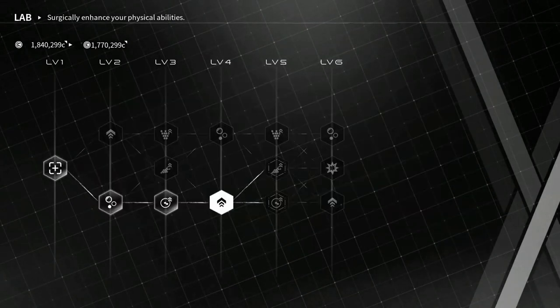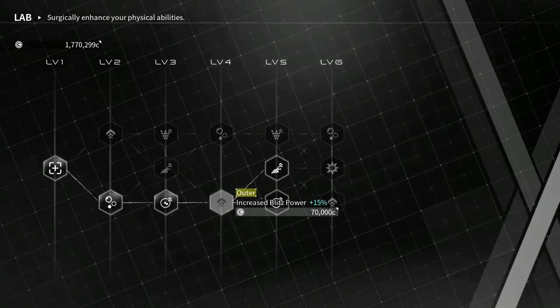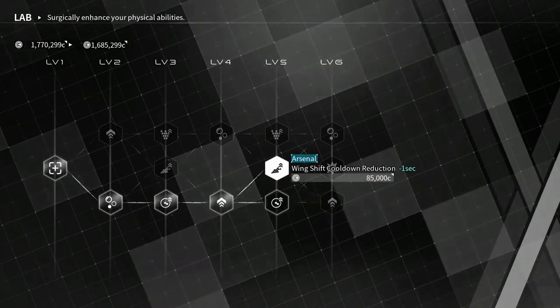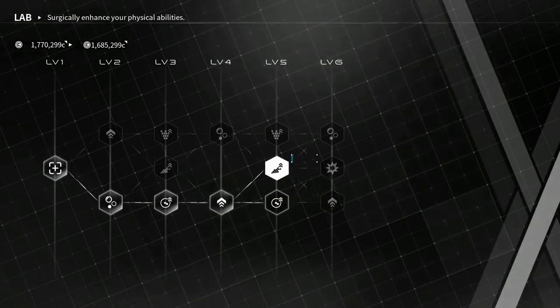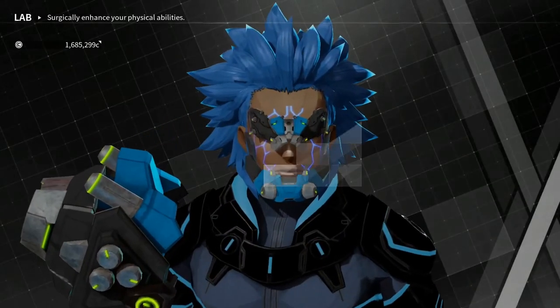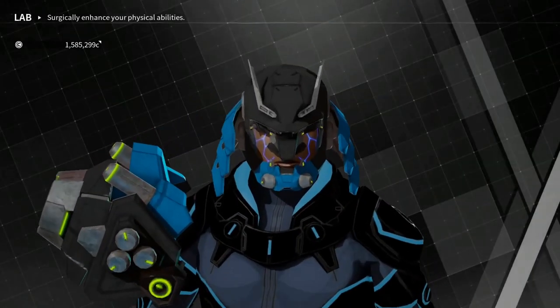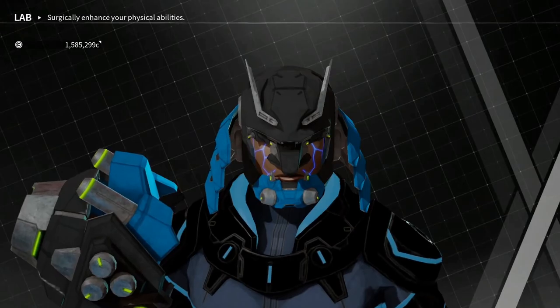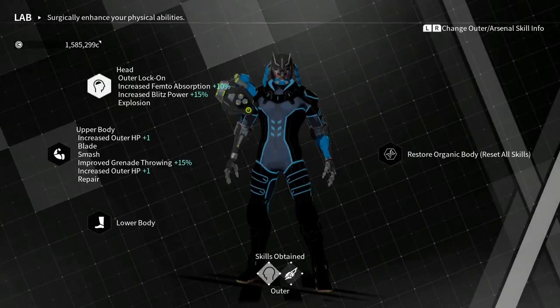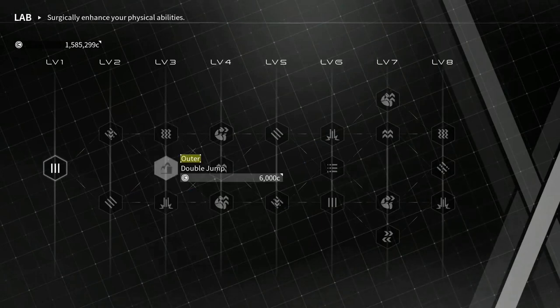Your blitz is the weapon, by the way. Yeah, when it says 'increase blitz power,' that's your little weapon that shoots your little droid thing. Yo, my guy's looking crazy. I like the helmet you get though. All right, so I don't think there's anything else.